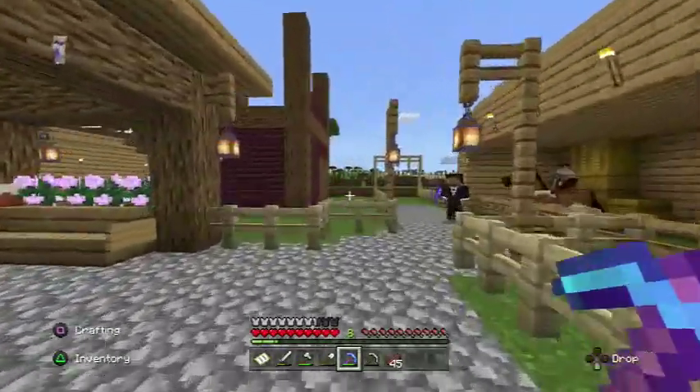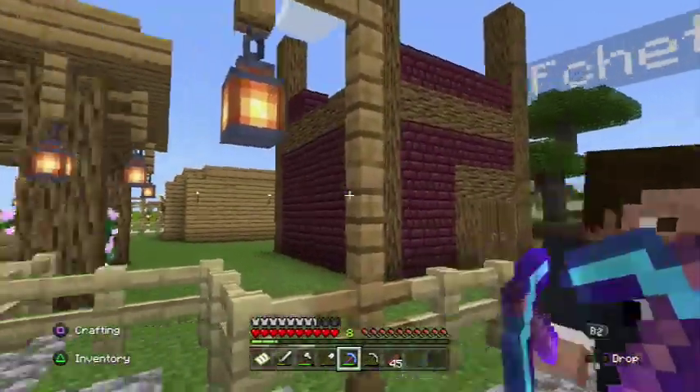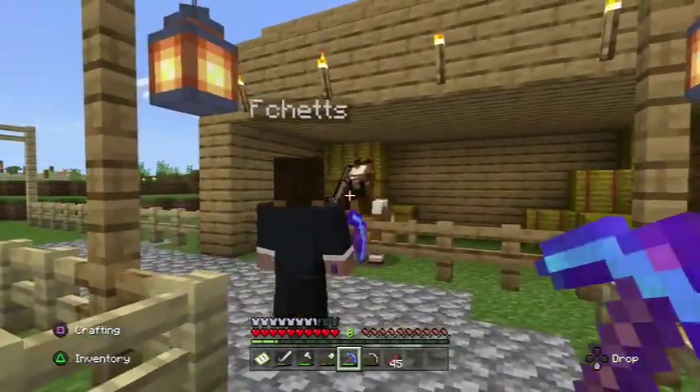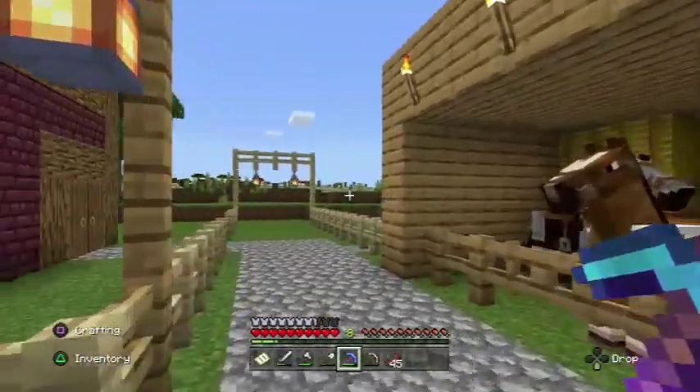This is the potion room — still under construction, this one will be done soon. Then we got the horse pen. You guys already seen this. I put some hay in there, makes it look a little bit better.